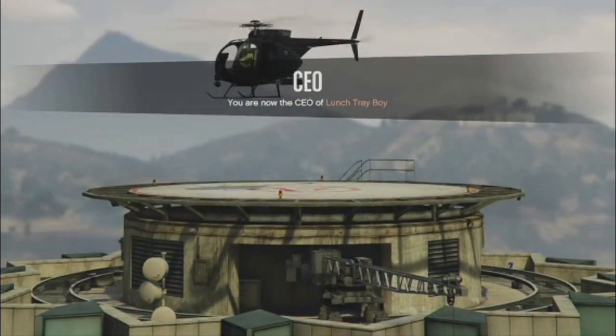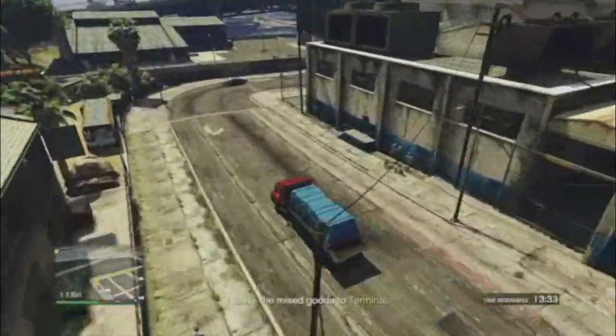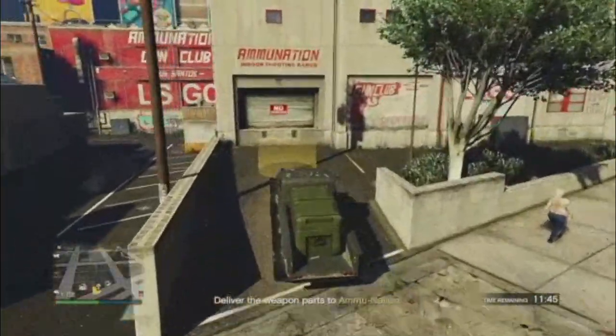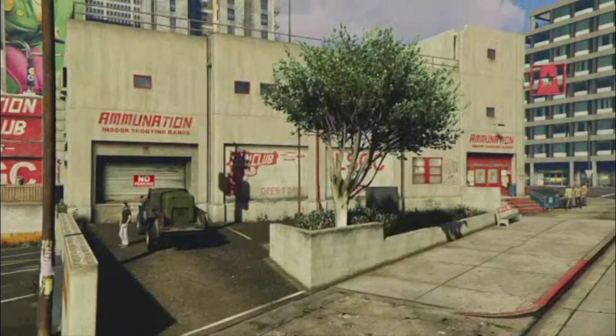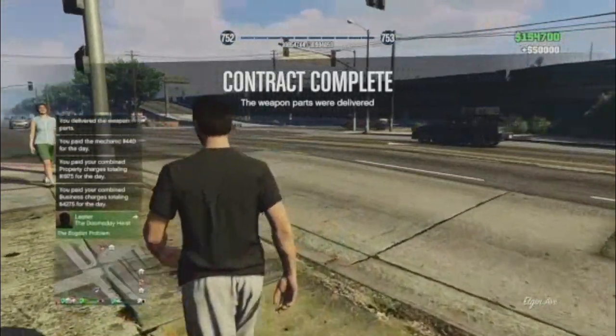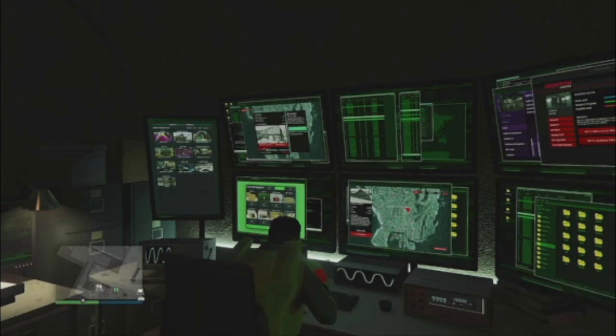The missions are super straightforward — just get into the sale vehicle, drive to the destination, drop it off, and get an easy $50,000. My warehouse is right next to the dock, so it's not even a mile drive — I get $50,000 in about two minutes. Keep that in mind while you're doing your heists and contracts, as it refreshes every 15 minutes.